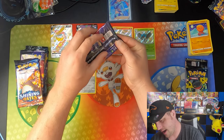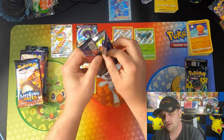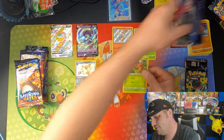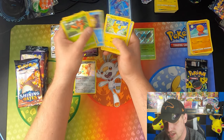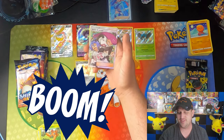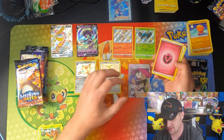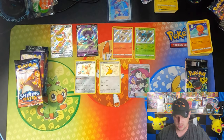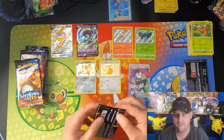Going with a Charizard pack from Hidden Fates — we pulled our last shiny Zard out of a shiny Zard pack. Paras, Charmander, Slowpoke, Psyduck, Pikachu, Shiny Swablu, and a Jesse and James. Double hit pack out of Hidden Fates — very, very cool. We weren't looking great with Hidden Fates for a while, but those last two packs were fantastic.